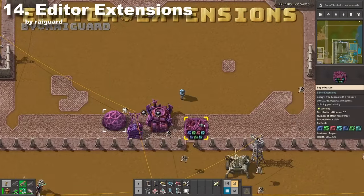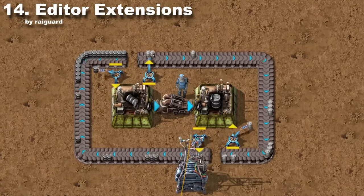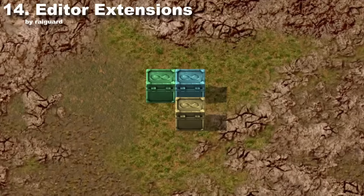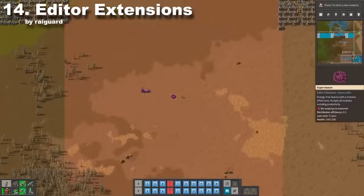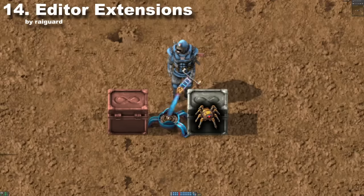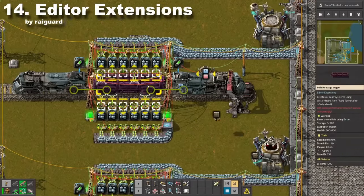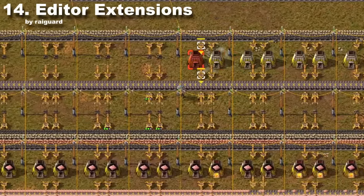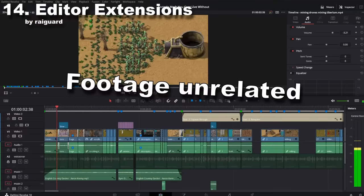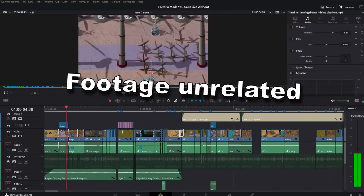Editor Extension is a pack of cheats for those who want to test new mechanics, design blueprints, benchmark something, or test their mods. It adds stuff like infinity logistic chests, huge beacons with experimenting modules like pollution modules, void chests, infinity trains, wagons, and many more. It's obviously not meant for a normal playthrough, but for quick testing it's the best — in fact, this full video was made using this mod.